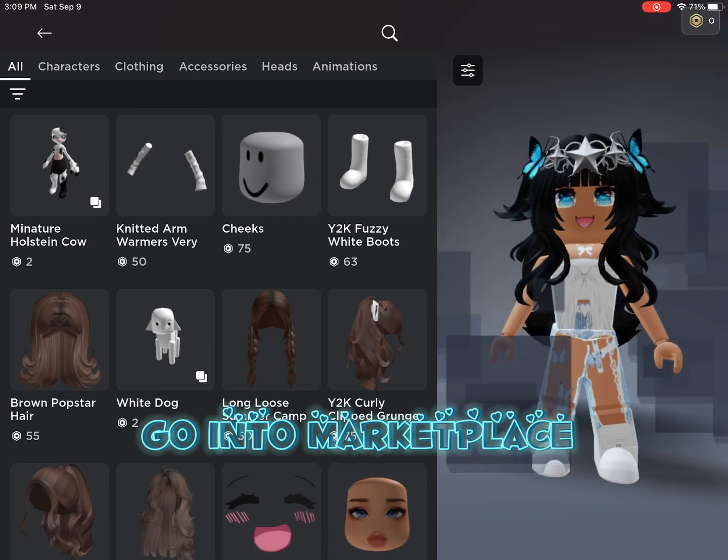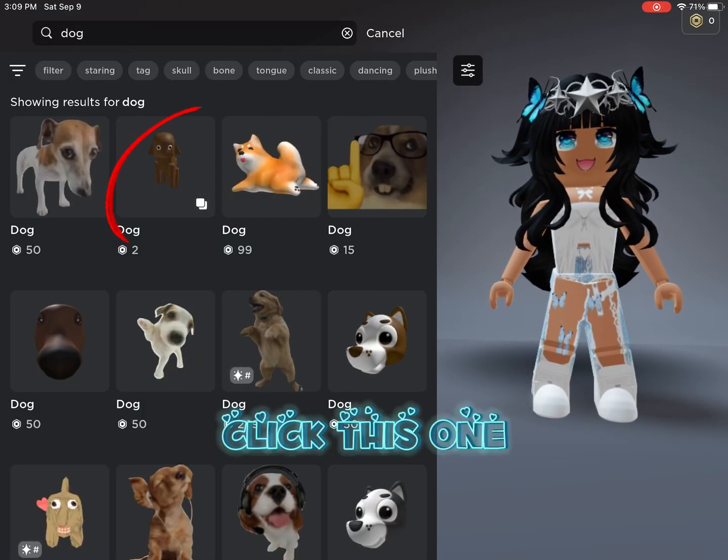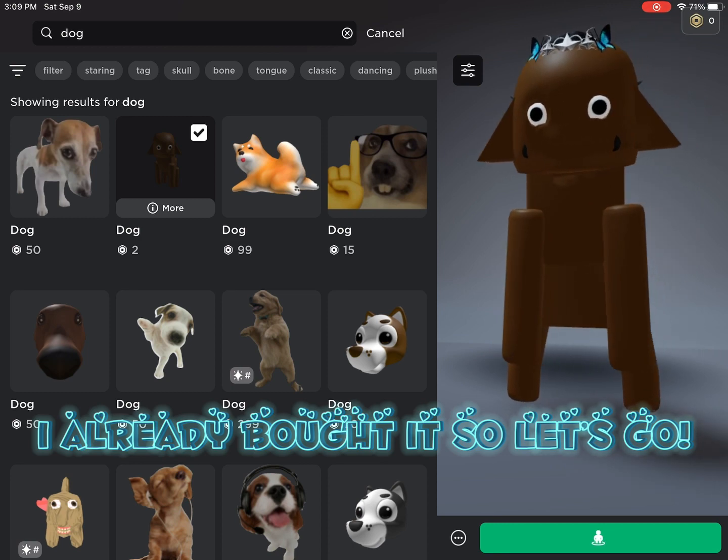Go into marketplace. Type in dog. Click this one. By the way, it is two Robux. I already bought it so let's go.